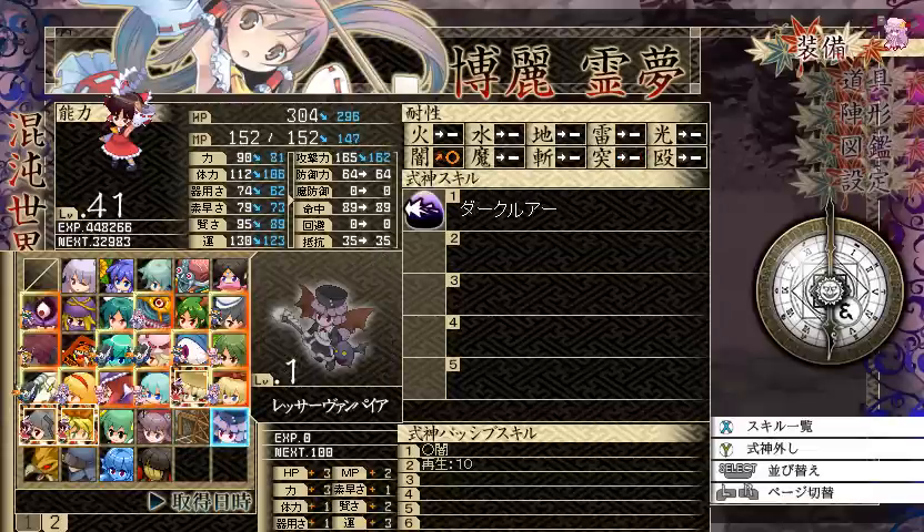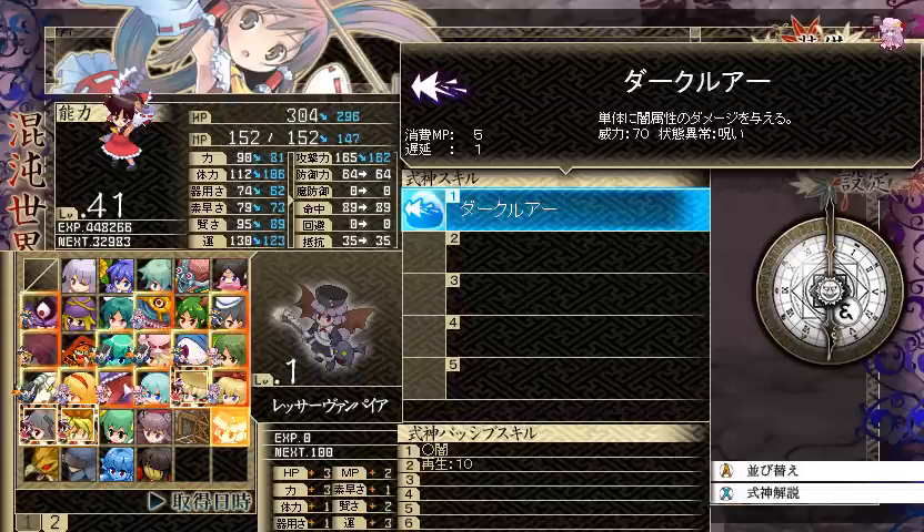Next we have the lesser demon — you can find this in the first stratum as well, in Desert 3. It has circle resistance against dark attacks and a natural 10 HP regeneration per turn, which is cool. It also has a single target dark attack with 70 base power that can cause curse.